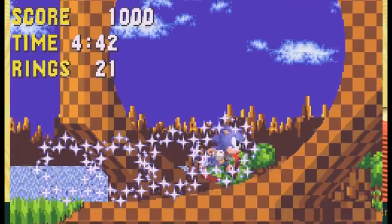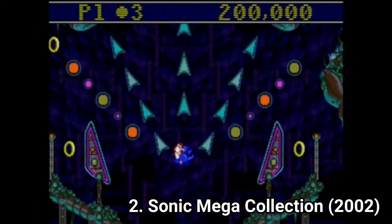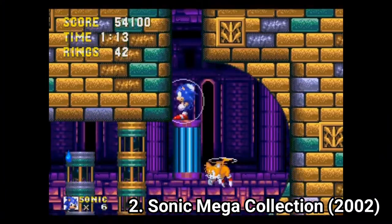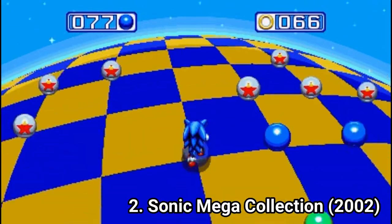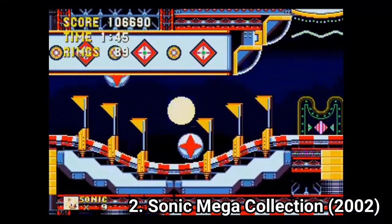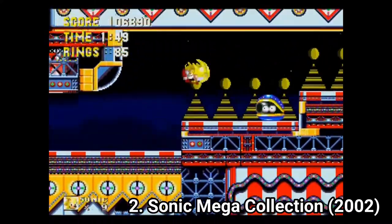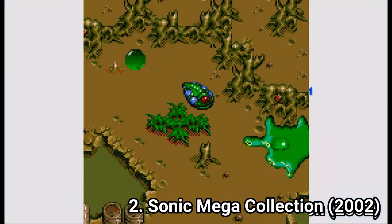It includes Sonic the Hedgehog, Sonic the Hedgehog 2, Sonic Spinball, Dr. Robotnik's Spin Bean Machine, Sonic the Hedgehog 3, Sonic & Knuckles, Sonic 3D Blast, Blue Sphere, Knuckles in Sonic 2, and Sonic 3 & Knuckles. You also get additional unlockable games: Flicky, Restar, Comix Zone and The Ooze.